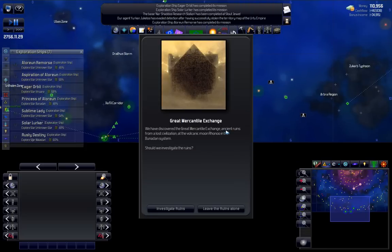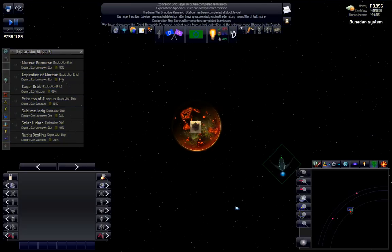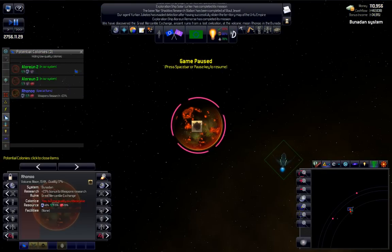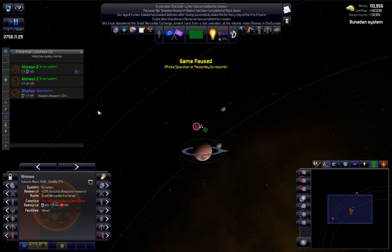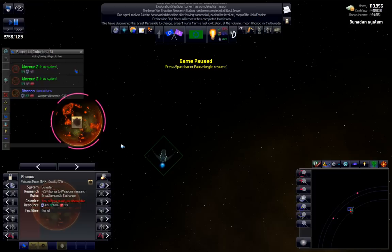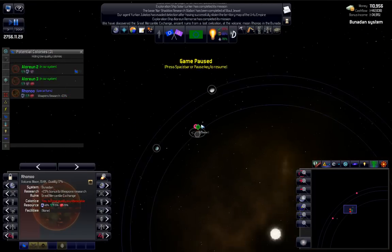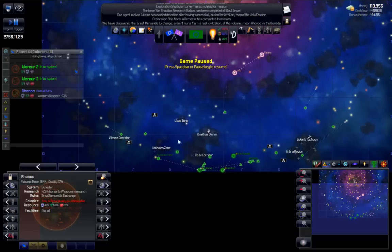We're at our half hour point here. Great Mercantile Exchange - we have discovered the Great Mercantile Exchange, ancient ruins from a lost civilization. Should we investigate? Sure. Bonus to anybody who colonizes the moon - colony income bonus of 10%. Let's go to the location. Hey, that's my type too - is it in my list? Yeah. So I'm going to put a weapons research there - or should I just settle it? I think I get the bonus if I just settle it anyways, and it's within range. So there's another planet for us to do.